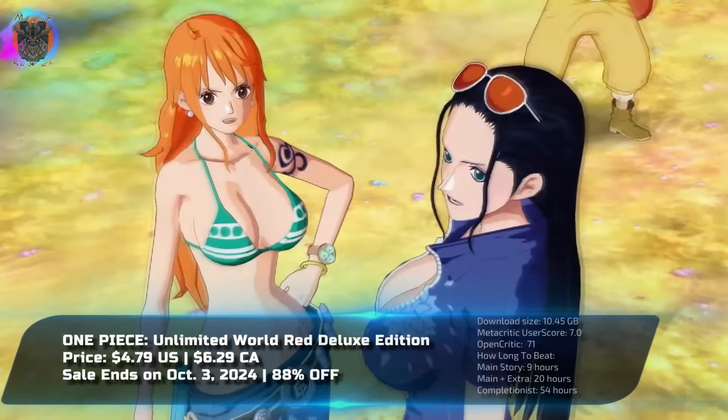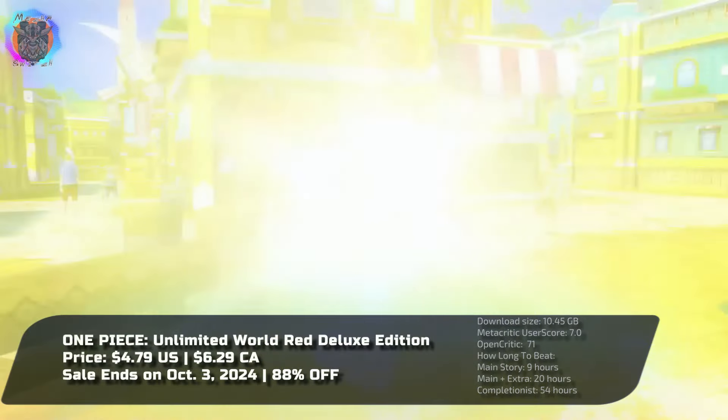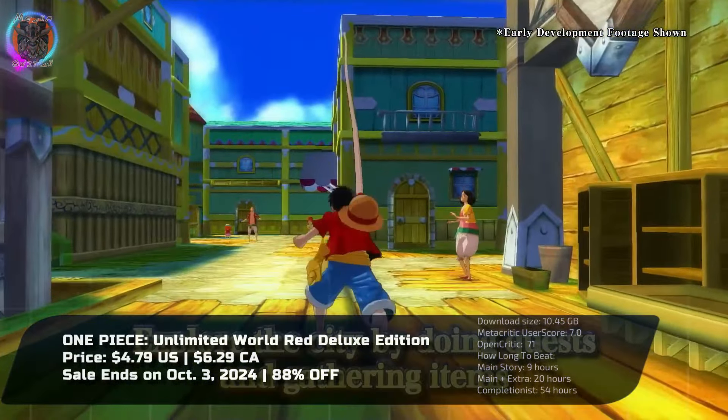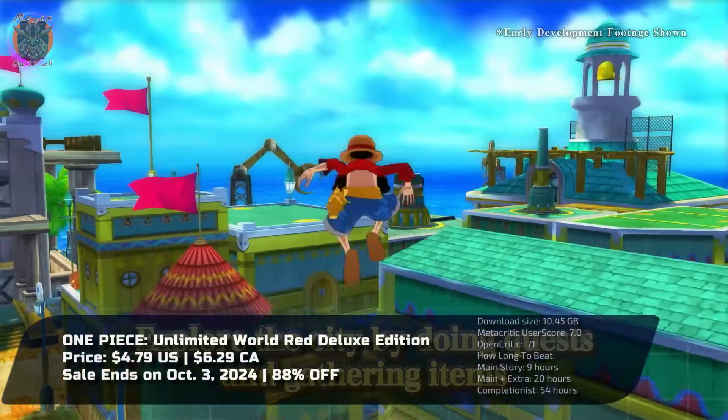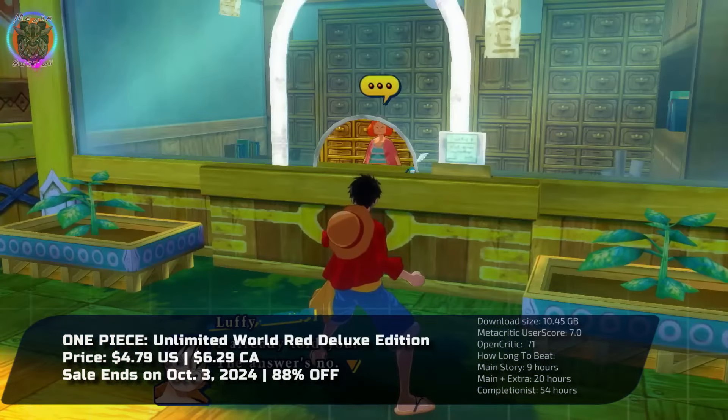One Piece Unlimited World Red Deluxe Edition offers an engaging adventure that blends vibrant visuals and memorable characters. The Straw Hat crew embarks on a unique journey, encountering new faces such as Pato and Red Count, designed by Oda himself.